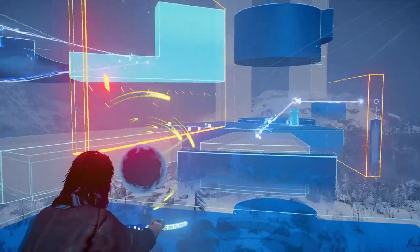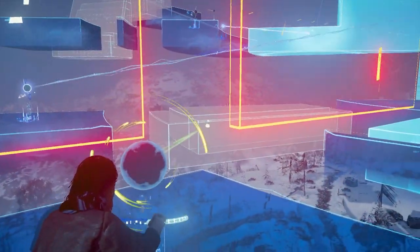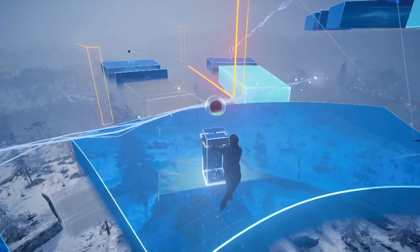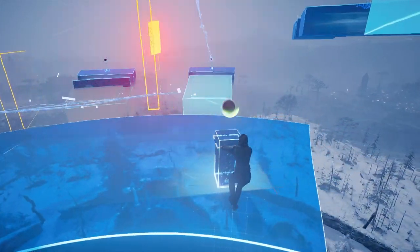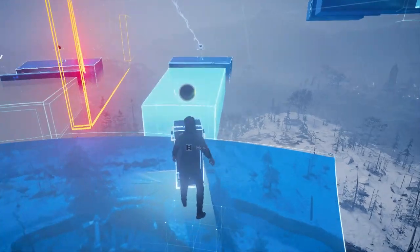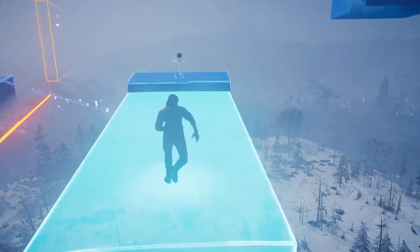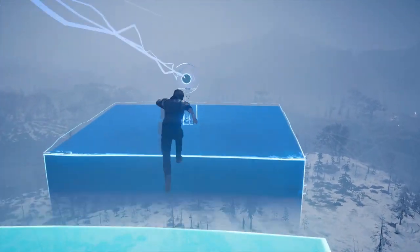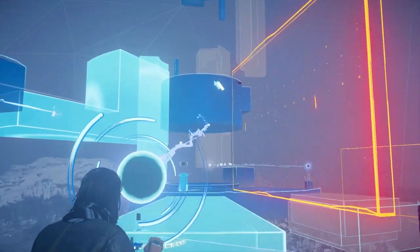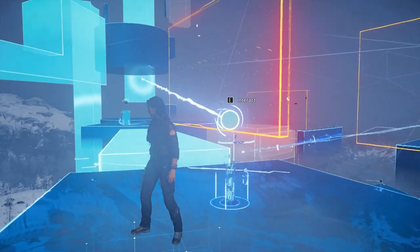You need to bring this thing over here so that the laser shoots at it and lights up this platform again. Time it so that you have it just as it appears and jump on it because it does disappear really quickly. From here, you're gonna take this laser and point it at the floor of the location there on the left. Then take this thing back to the location where you originally found it — the front top right corner — so that the laser shoots into it. This means you can walk across without having to fall.